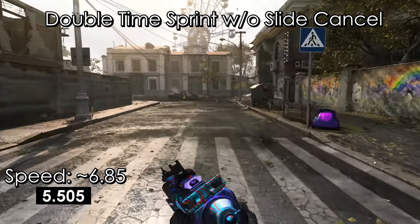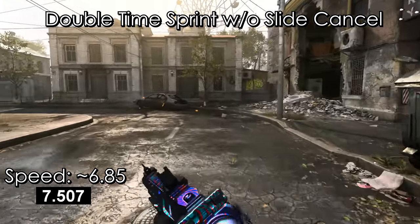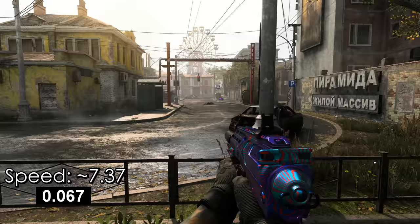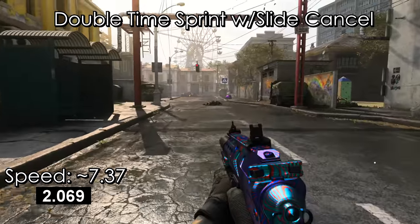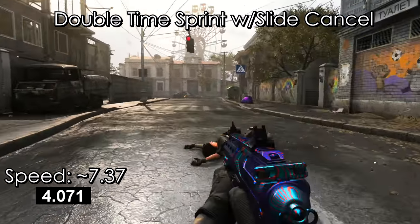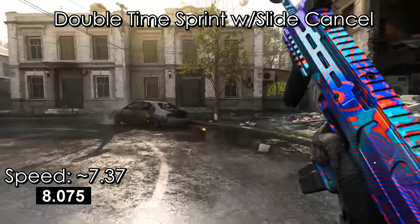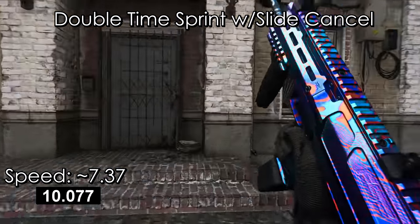This isn't a sometimes thing — this is literally something you should be doing about 90% of the time you're playing the game. Pretty much anytime you're moving around buildings from point A to point B, you should be trying to do it as fast as possible and maximize your speed boost with double time and the slide cancel.